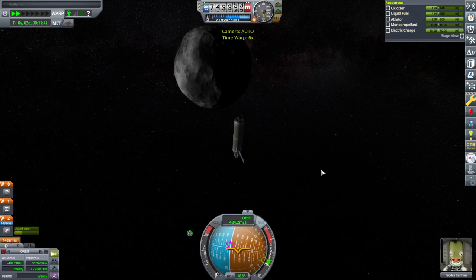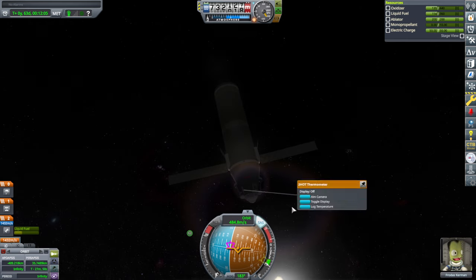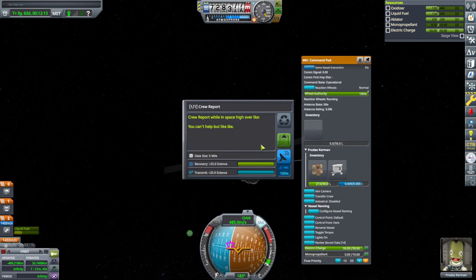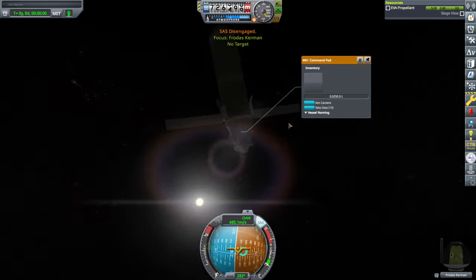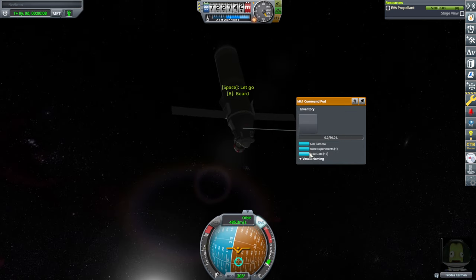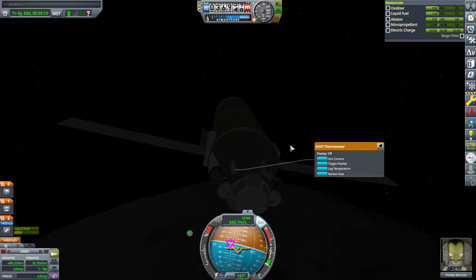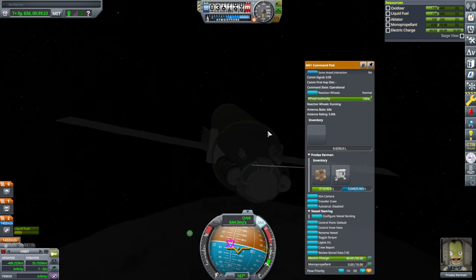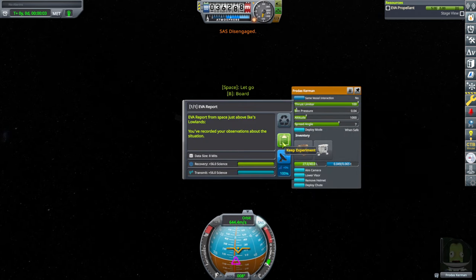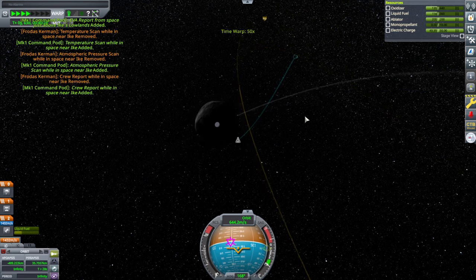We've used our goo. 40 for the temperature scan, 60 for the atmospheric pressure scan, crew report 25, EVA. High over Ike: 40. Gather all the things. Now low over Ike: log temperature, log pressure — 84 for pressure, crew report 35, EVA — lowlands 56. Then back out again. Not doing all the biomes right away. At apoapsis I'll lift the periapsis up.